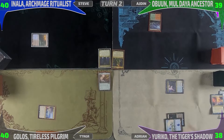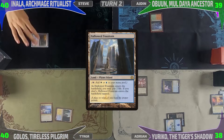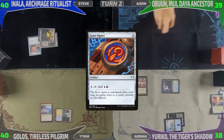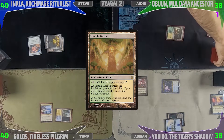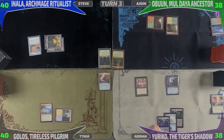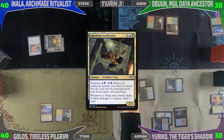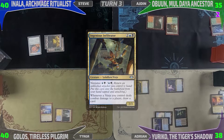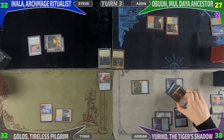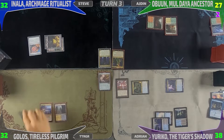I head into combat attacking Idem with Phyrexian Walker. Before damage, after blocks, I use Ninjutsu to put Yuriko in and trigger her — revealing Morphic Pool, dealing damage. I redeploy Phyrexian Walker and pass. Calvin plays Hallowed Fountain tapped. Steve draws, plays Swamp, then Isochron Scepter, and passes. Idem fetches, goes to 38, puts Temple Garden in tapped. Next turn I drop Morphic Pool and attack Idem again with both creatures.